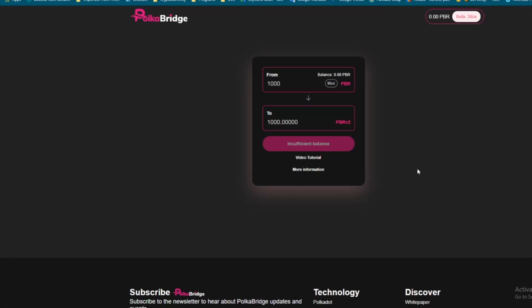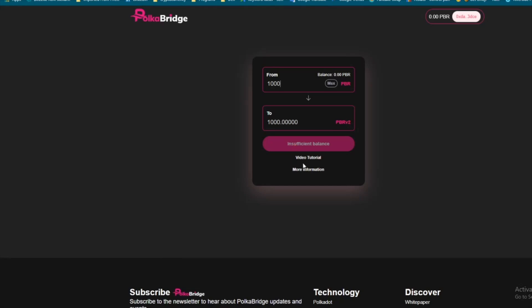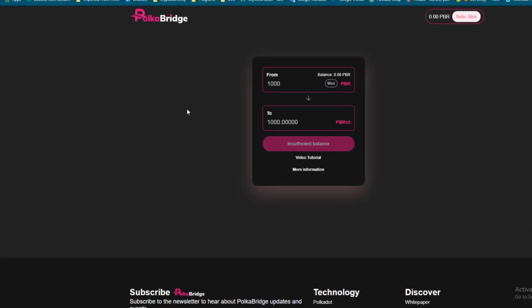You're getting in at the beginning, so yeah, you'll have to pay a little fee, but you're staking and you're going to get free PolkaBridge tokens as you stake. Just refer back to the medium article and also to the video tutorial — click that link and it takes you right to the PolkaBridge official site. The video will also show you how to do everything. There are no referrals or anything on this — I'm just giving you guys knowledge on how to do it.